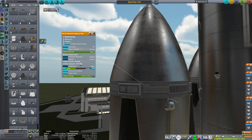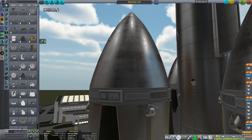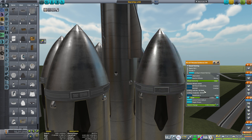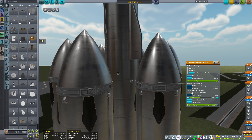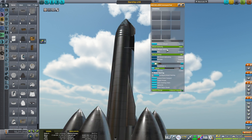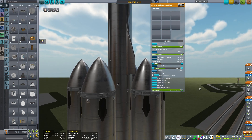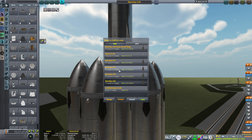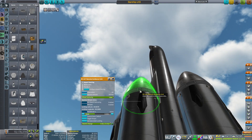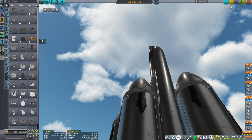This option lets you set your latitude and longitude - basically where you want to land, the coordinates. You should see a button to set your landing latitude and longitude here. I don't know why I can't see it right now - it's quite strange. Let me open a different one... yeah, here it is. I don't know why it wasn't showing in the other one.